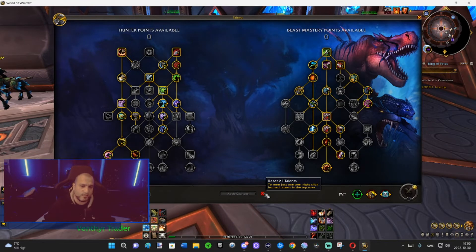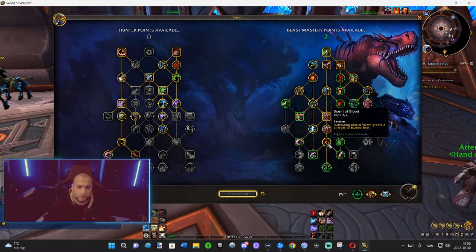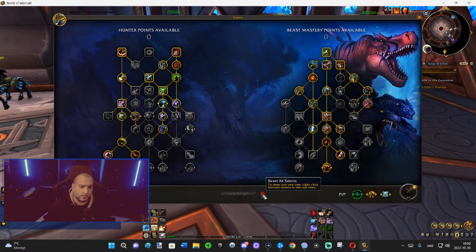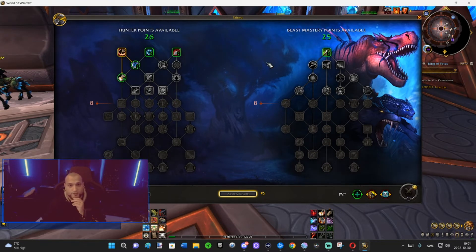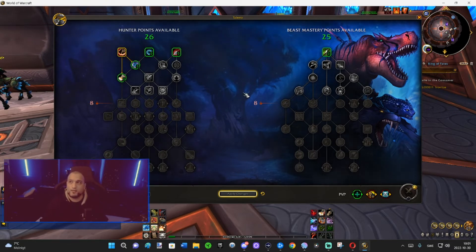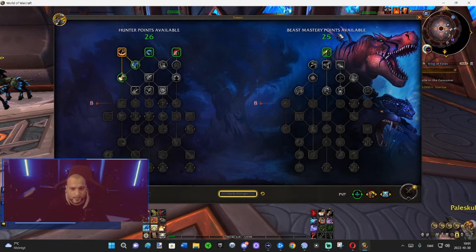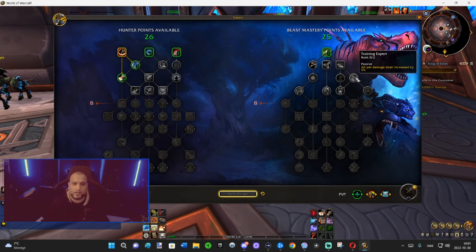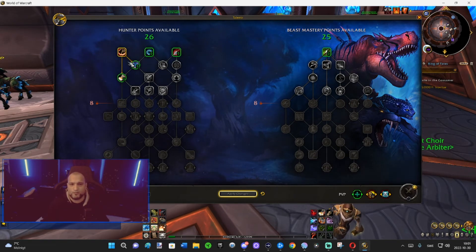In the middle you can reset everything. Right-click to remove a talent, left-click to add. If you click by mistake you can just undo it and go back. We currently have 26 and 25 points but that will change - we're level 60 now and the expansion goes to 70, so you'll have around 30-31 points. When you level up it alternates: at 61 you choose on the right spec side, at 62 on the left class side, and it ping-pongs between the two every level.